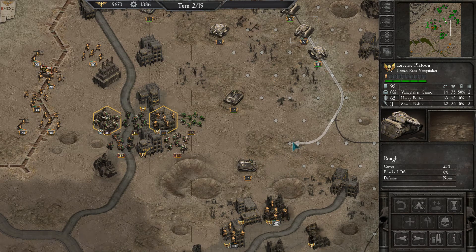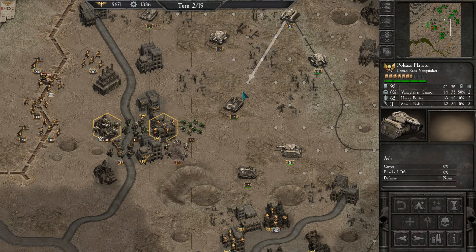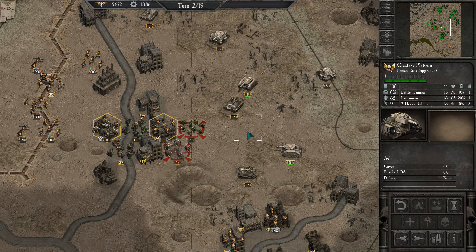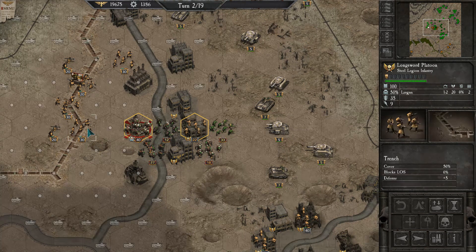I'm not entirely sure what to do with the vanquishers because we've already killed their only vehicle. So I'll just use them as a kind of really crappy artillery. The other vanquisher can do the same. And the regular Leman Russ, which has machine guns and whatnot — I feel like the orks are a bit more threatening at this point, so we'll wear down their numbers a little bit.